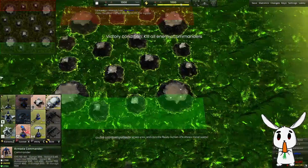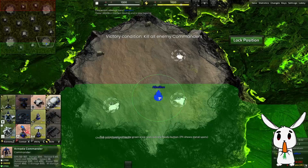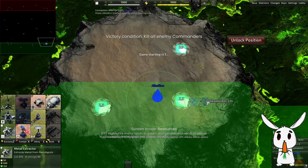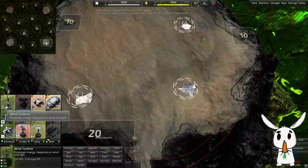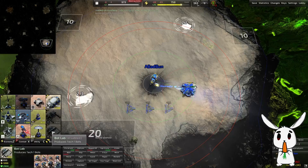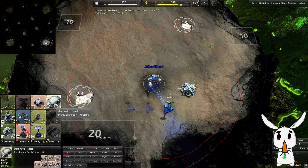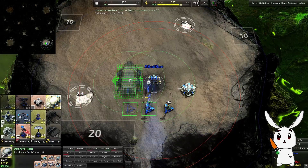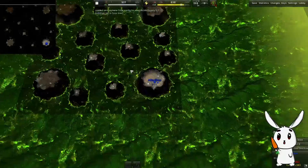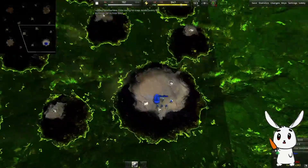Please choose your starting location. Doesn't really matter where we go — I guess we'll go here. I think it's two enemy AI. Battle started. Wind is pretty strong, so we'll start with that. Aircraft is very energy expensive compared to the other forces, so you're gonna need a lot of energy just to build one plane. I've not played this map before — quite an interesting looking map.